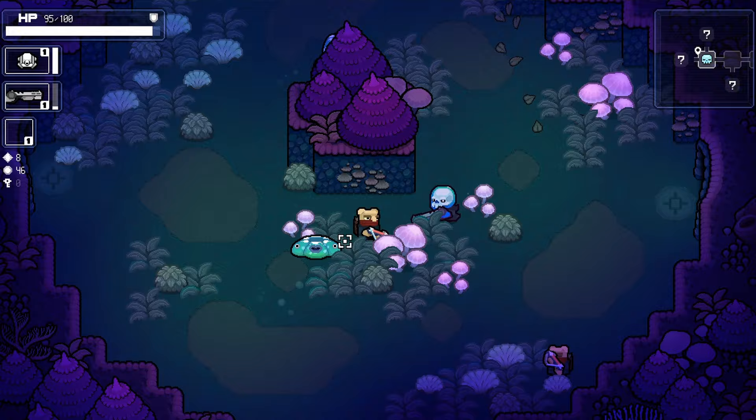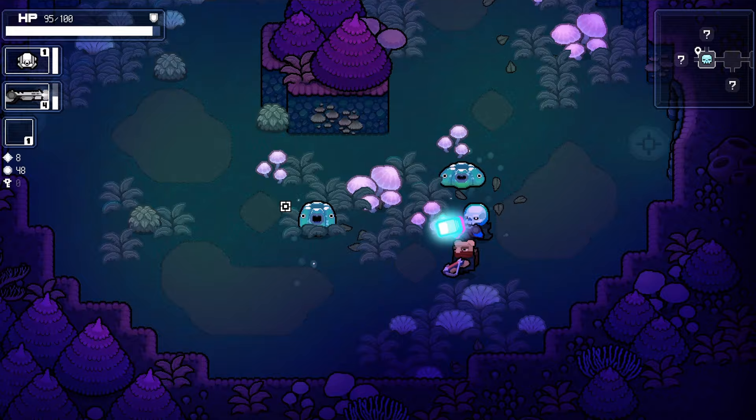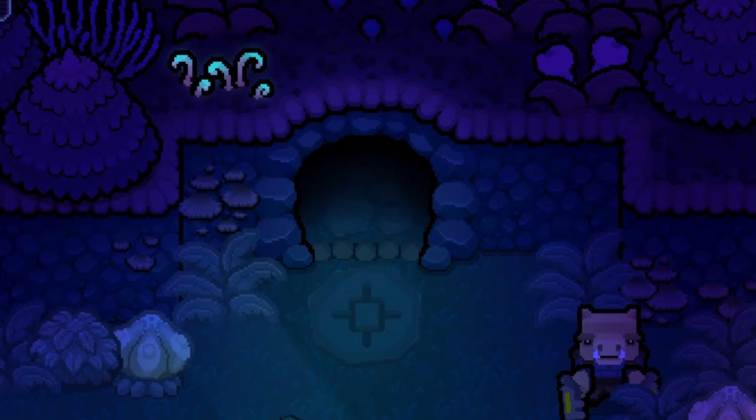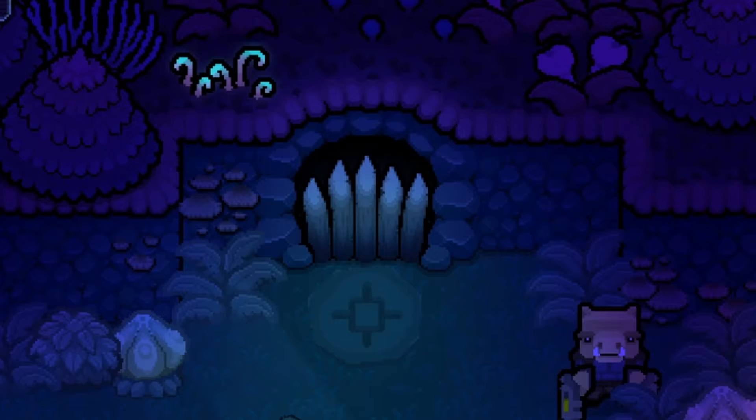I thought it would be a good idea to have the symbol on the stone plate represent different room types — so whether it's a boss room or a special NPC room like a shop. For the closing animation of the door, I made it so some pointed wood pieces pop up and block the exit. I thought this suited the forest theme best, but I may still change it or update the animation at some point.